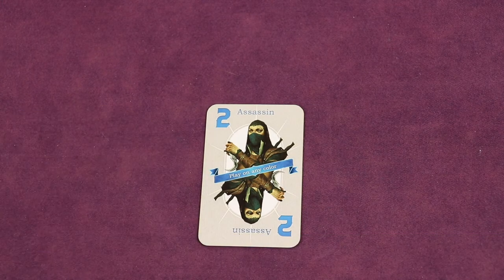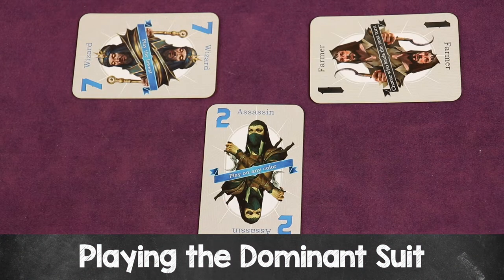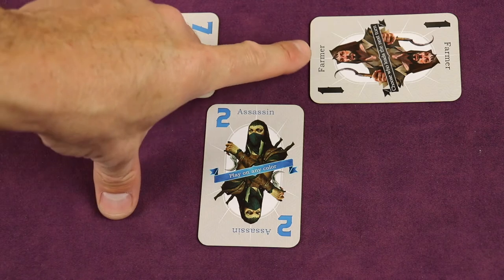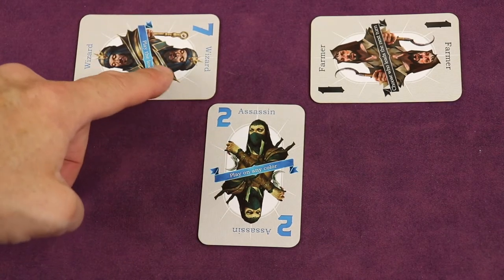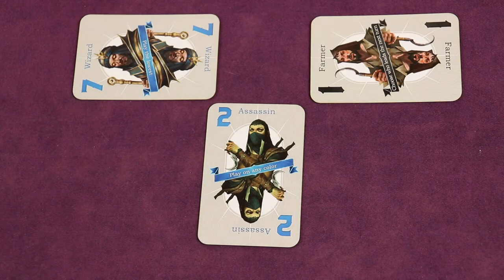Let's say a player starts with a two of blue. If the next player has blue, they must play it — say they play a seven of blue. If the third player doesn't have blue, they must play the dominant color; for this round it's black, so they must play a black card. When the dominant suit is played, the highest card of the dominant suit wins the trick. So in this case, the player who played black would win the trick, take the cards, and lead the next trick. Remember, they couldn't play black if they had any blue cards, because blue was the lead suit.